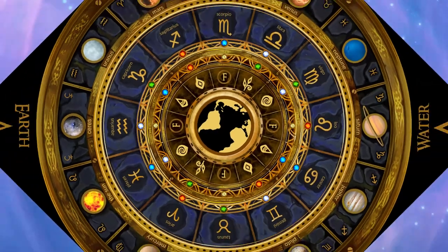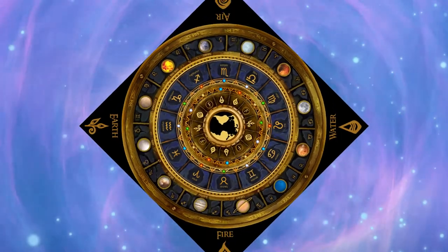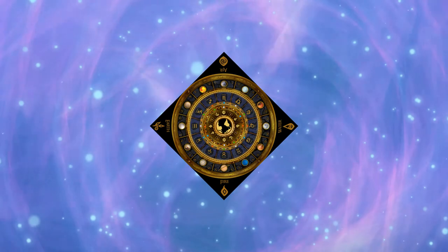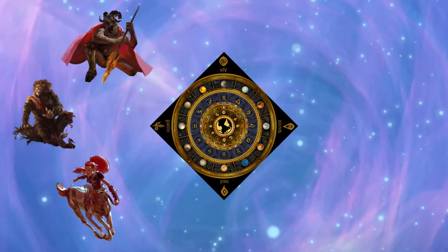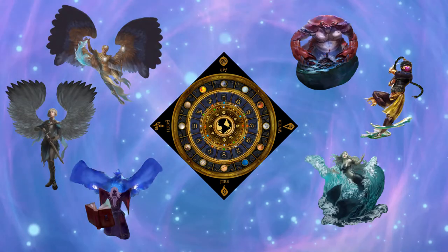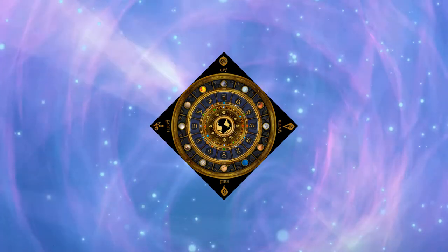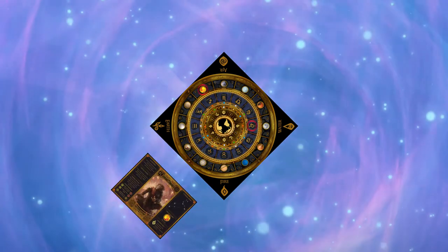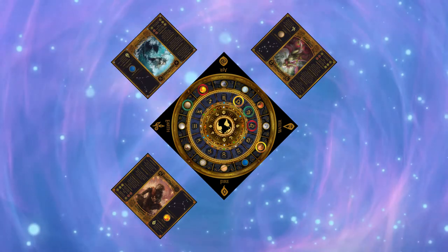Players will rotate the board to align planets and elements with their chosen sign. After placing the board on the table, select a zodiac sign from the elements of fire, earth, air and water. You place your player mat in front of you and mark your planet and elements on the board using the coloured rings provided.